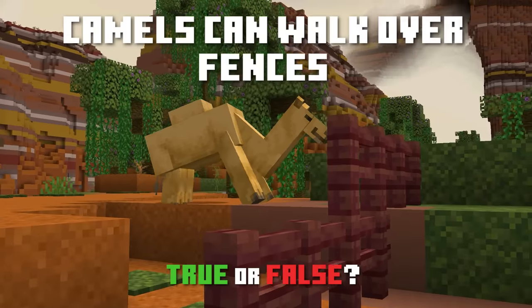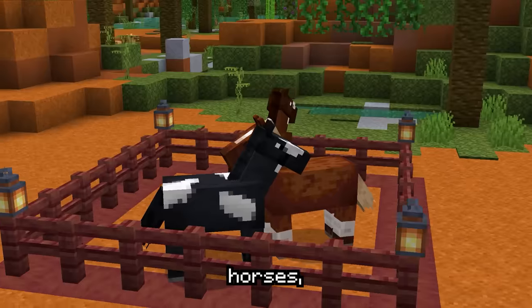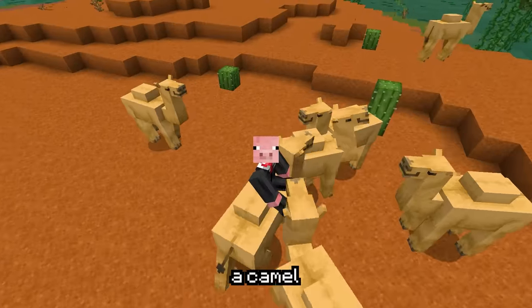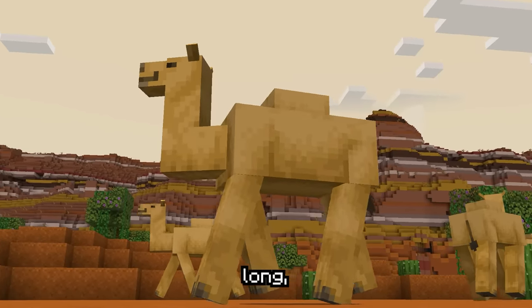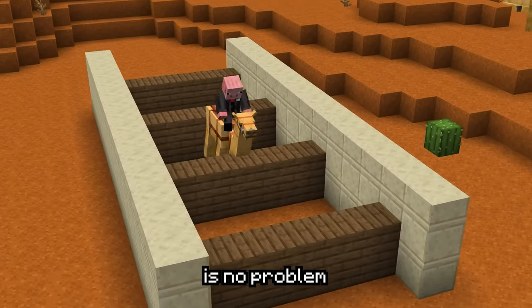Camels can walk over fences. Fences are there to keep animals in — horses, mules, cows, they all stay put. So why would a camel be any different? Camels actually have such incredibly long, beautiful legs that walking over 1.5-block-tall structures is no problem at all.